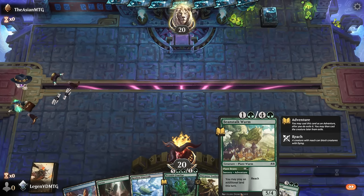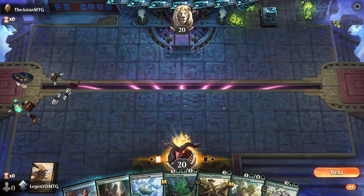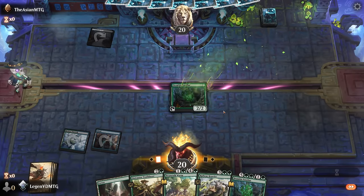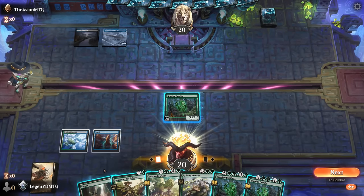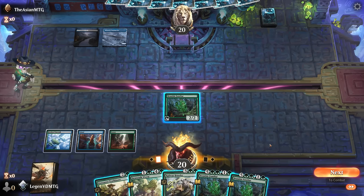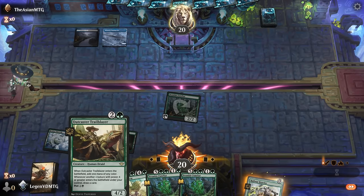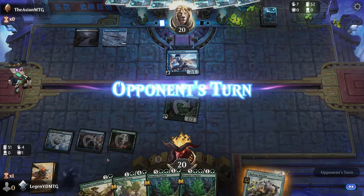We're on the play with a keepable hand. Turn two we can probably go for Bramble Familiar, or if we expect removal we can use the Worm — keeping Familiar in hand also has the advantage of maybe comboing with Jace if we draw it. Since we drew a Familiar, I'm okay playing one now, and then we can plot the Trailblazer. With four mana we can hit for two and plot the Brawler instead — next turn I can cast Trailblazer into Brawler to draw, or Brawler first to get extra plus-one counters.